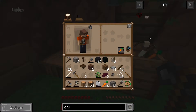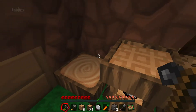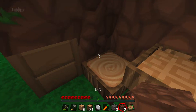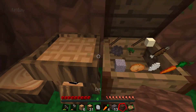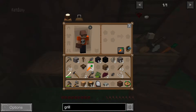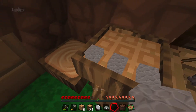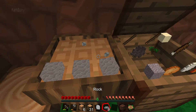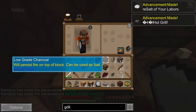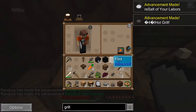Let's finish up the grill. The grill takes three stones and three cobblestones. So wait — let's put our door back so we don't get surprised. Pull out the stones, three stones across the bottom and then three rocks, and beat into submission. Boom — achievement: Salt Your Labors and hot grill!